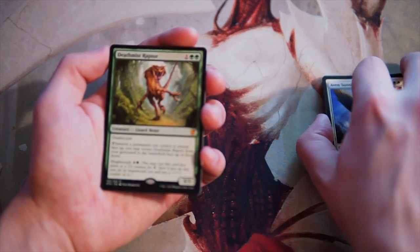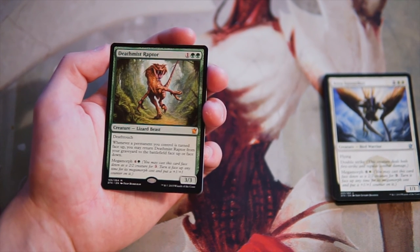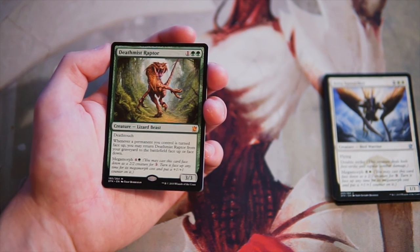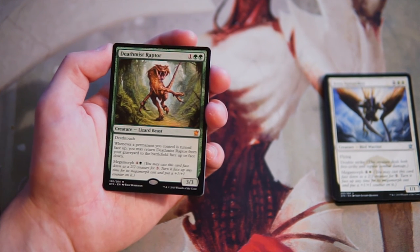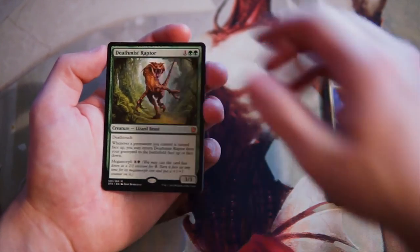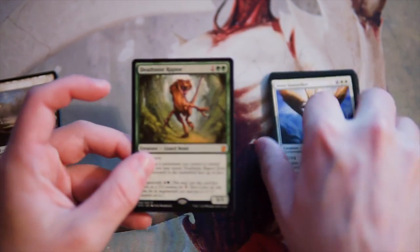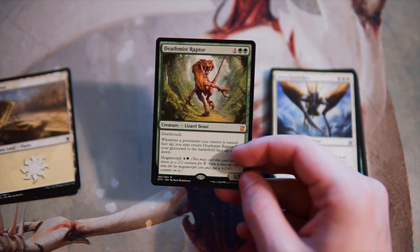Our rare is actually a mythic — Death Mist Raptor, a 3/3 for one and two green. It has deathtouch, and whenever a permanent you control is turned face up, you may return Death Mist Raptor from your graveyard to the battlefield face up or face down. It also has a megamorph cost of four and a green. This card is really, really good — an on-curve threat that deals recursive deathtouch damage. Absolutely love it. Definitely the card I would pick out of this pack, without question.